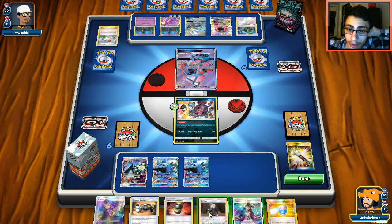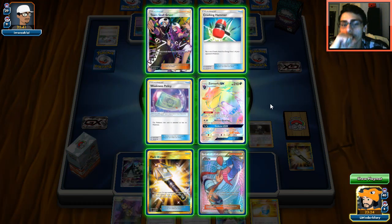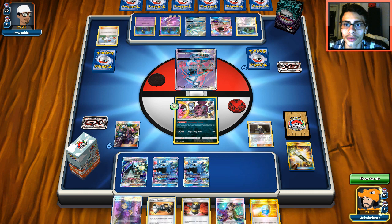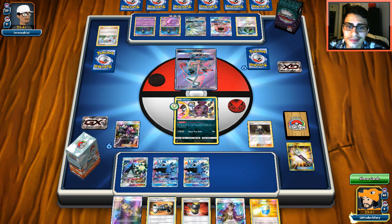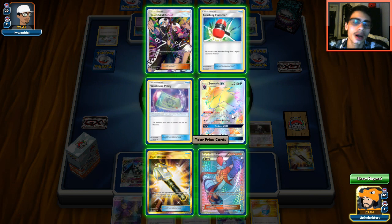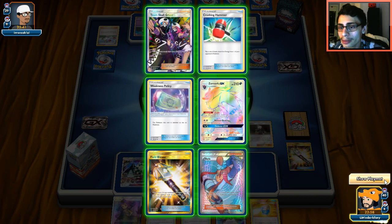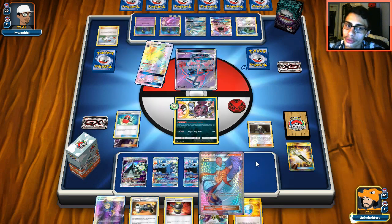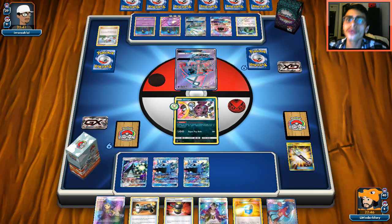That's a little bit better hand — we can Galdian for now. He didn't get Solgaleo which is good. I could do Guzma but let's see what we can get off our prizes. Skull Grunt, Field Blower, Skyla, Crushing Hammer — I don't even know if I want Zoroark at this point, it's kind of too late. I think we gotta grab Skyla. We might need it to grab a Fighting Fury Belt — grabbing Skyla here before he plays Kukui.